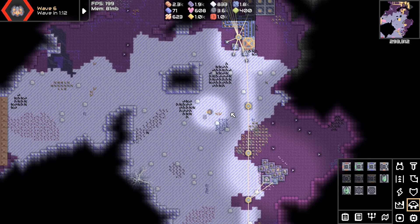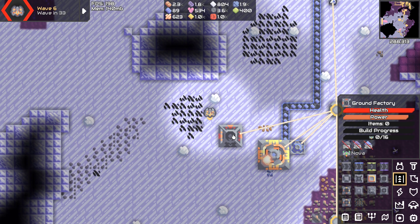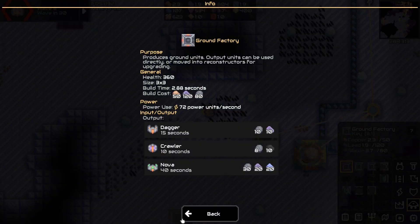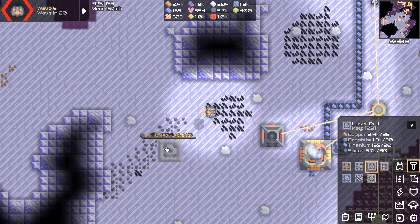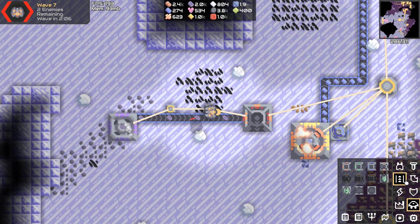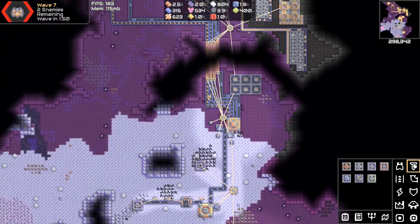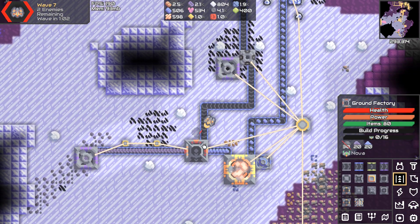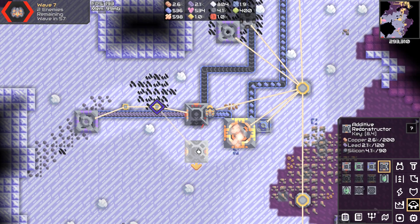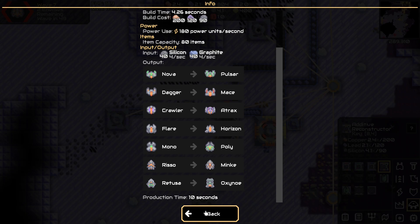Ground factory — Nova. What do we need? Lead, silicon, and titanium. It doesn't tell you per second anymore. We need half a lead per second — one drill without water. Half a titanium per second. 0.75 silicon per second for Nova, and then over to Pulsar — graphite, and that takes 10 seconds per unit, so about 40 seconds total. We need one silicon per second and one graphite per second.